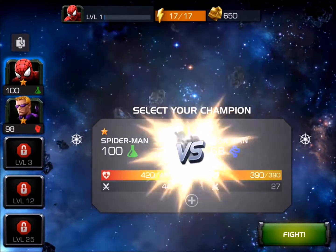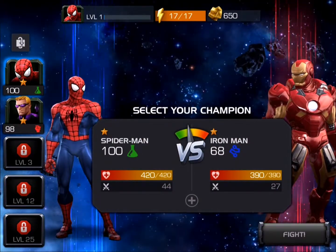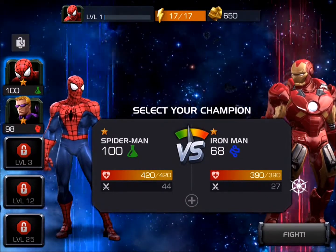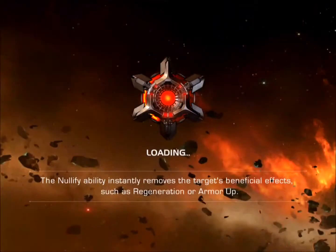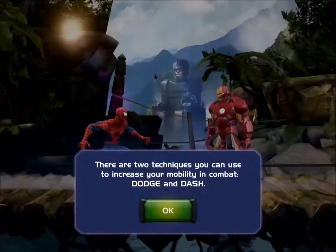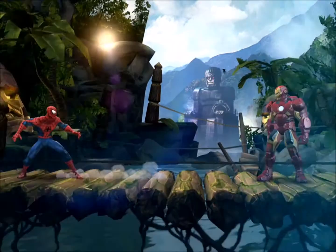Load times are pretty good. Alright, so I get to select a champion — I'm going to pick Spider-Man. I guess I could have looked at the stats for Hawkeye to see if he had a better matchup. Alright, here we go. I can dodge and dash — doesn't look like there's a run-from-combat button.